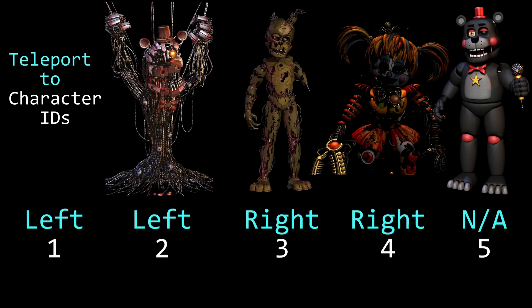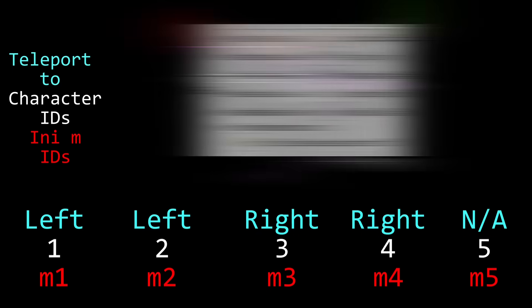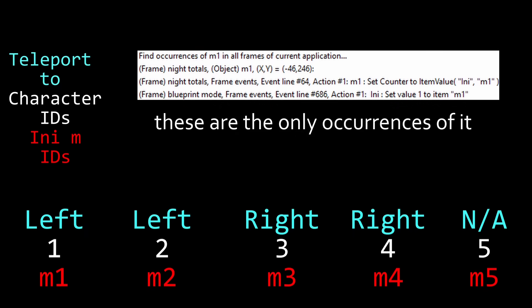Lefty doesn't teleport due to an off-by-one error on the IDs of the animatronics. The IDs go up to 5, but the vent teleportation mechanic covers IDs 1 to 4, and no animatronic fills the first ID. There is one hint in the code as to what the first ID could have meant: the game stores whether you have an animatronic in your pizzeria with M-IDs, and the first one is only set to 1 if you accept all the sponsorships. But unfortunately no ad monster or anything exists, and all other code for it was removed by release.